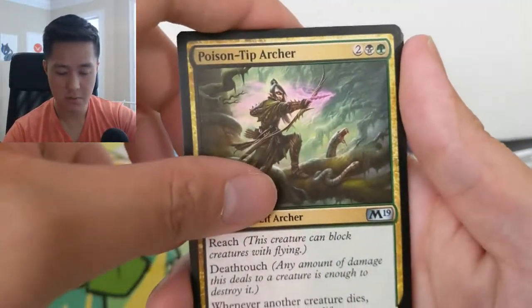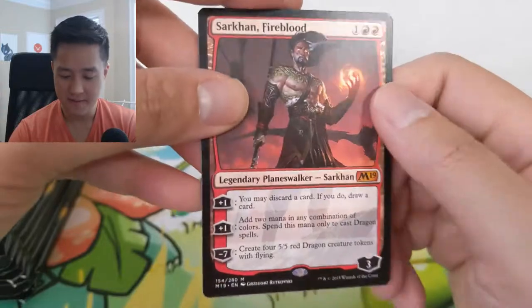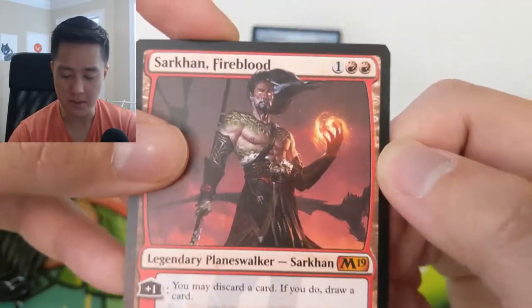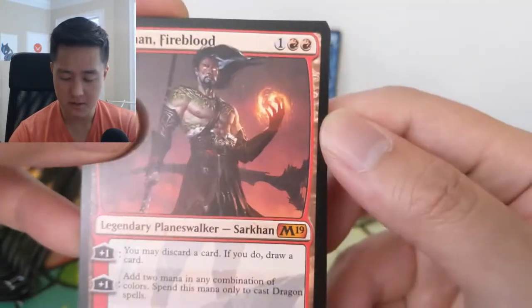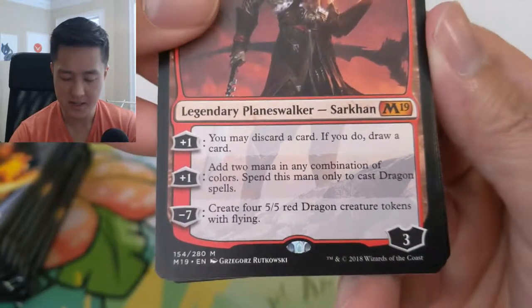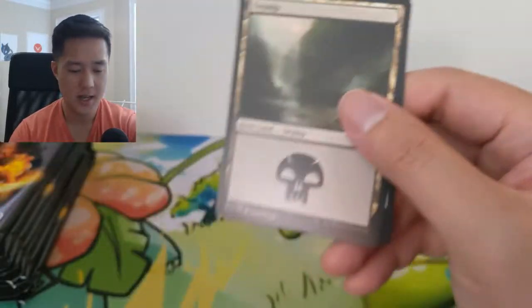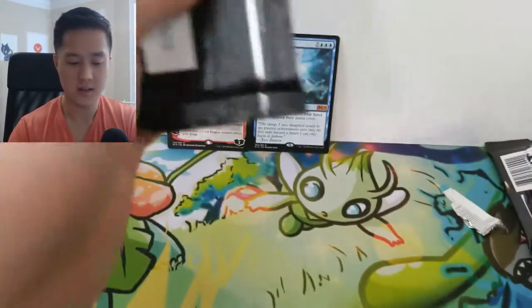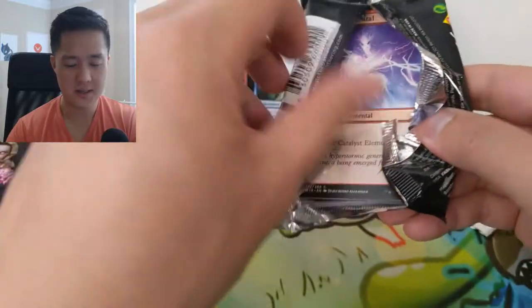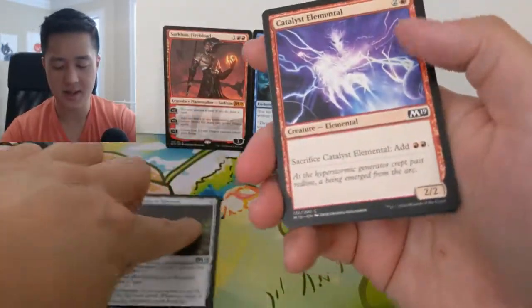We got a Gear Hulk Guide, Lightning Mare, Poison Tip Archer. And here we go — here's another mythic! We got Sarkhan Fireblood, the dragon planeswalker. Discard a card to draw a card — not that great. He only costs three mana and can add two mana of any combination. His ultimate creates four or five 5/5 dragons if you can get to seven loyalty. He's a cheap planeswalker as far as mana cost goes, but he doesn't seem that strong honestly. The priority of removing him from the battlefield might not even be that high.